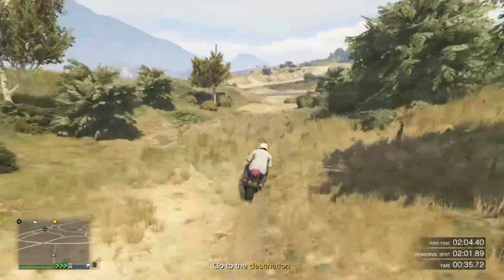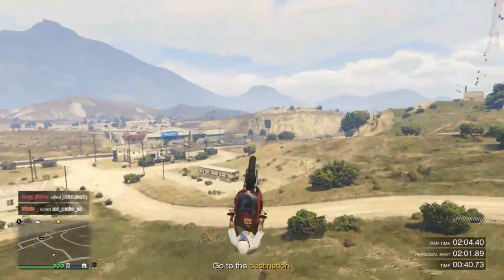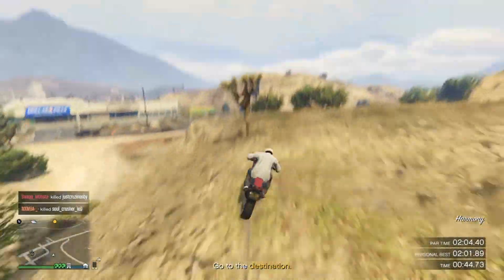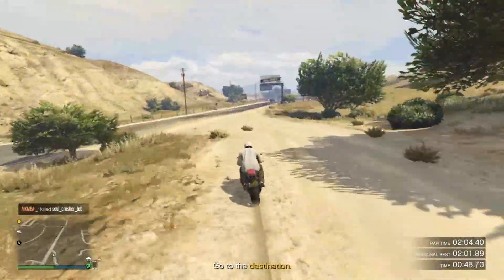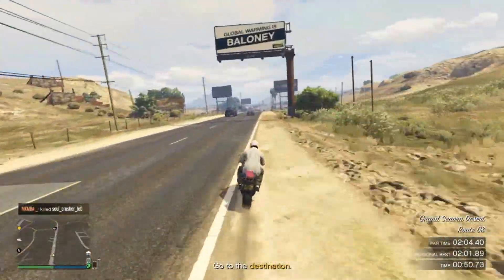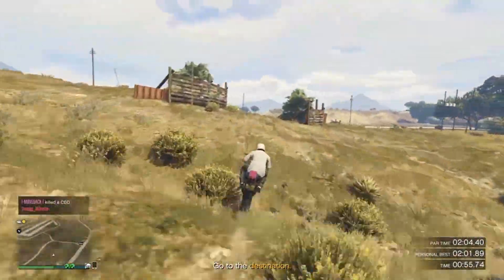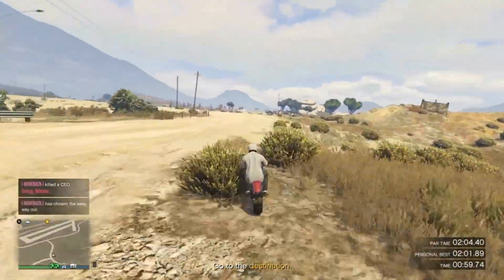Once you get to the end, we're going to cut across this road right here and then hit this ramp. Here you just want to head straight across and try to get onto this main road down here to the left. Once you get here, keep going down this road and we're going to cut to the left on this little dirt cutoff, up over this grass hill right here, and end up on this dirt road.